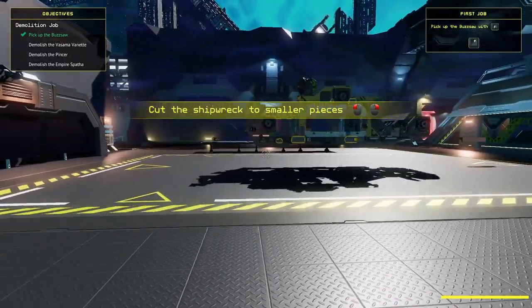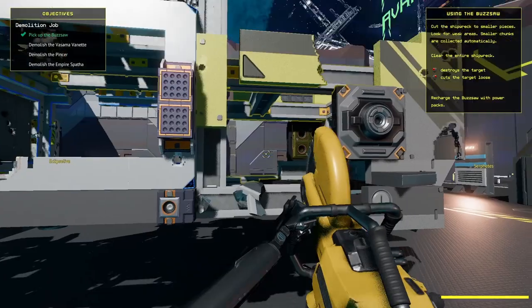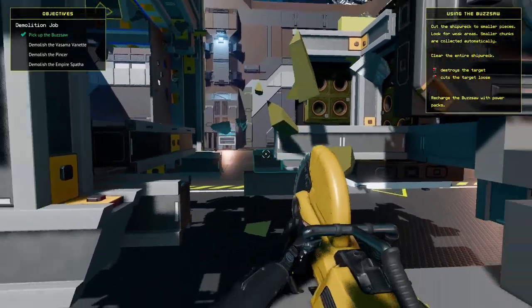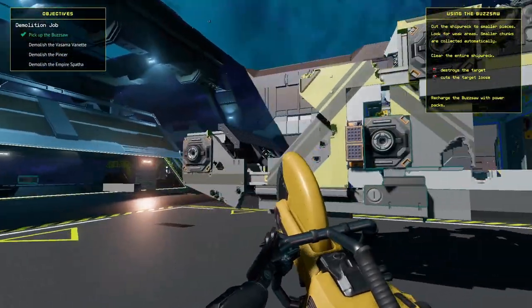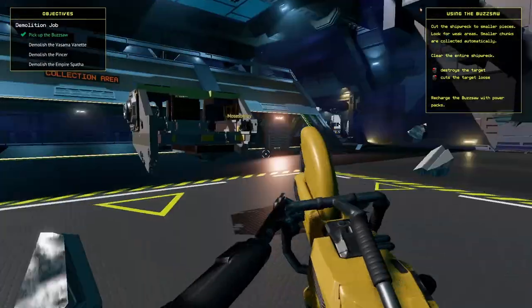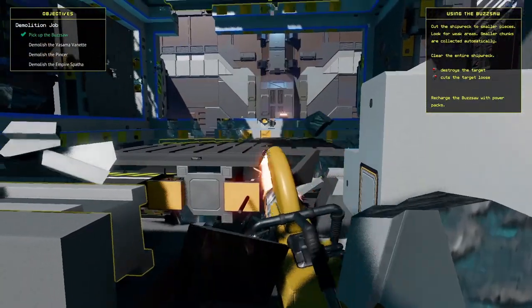We start off with a simple tutorial — we've just got to wreck this ship, very hard Space Ship Breakers style. We get all these fun tools to play with, and as you can see we can just go to work with a buzz saw, chop it all up. Not quite as scientific as Hard Space: Shipbreaker, but very, very satisfying. The smaller bits fly off into the collector over there.